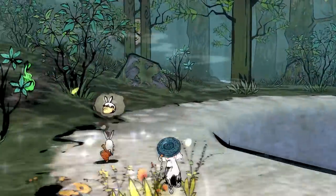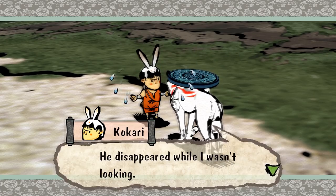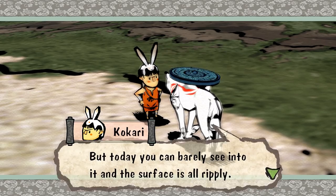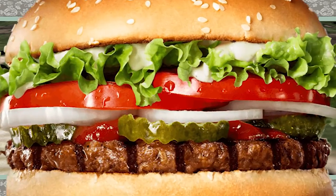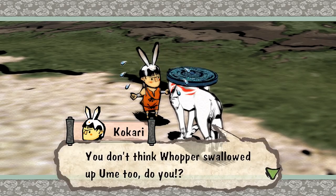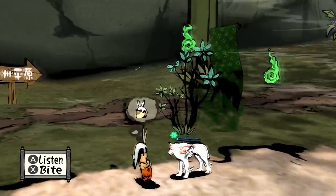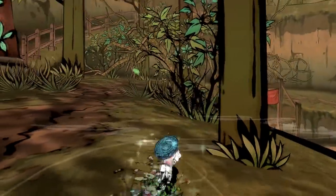Here he is — we have Kokari once again. He says: 'Oh, it's you again. Have you seen my dog Ume? He's always with me when I'm fishing. He disappeared while I wasn't looking. Again.' The water in the deep abyss has always been a bit murky, but today you can barely see into it and the surface is all ripply. His fisherman's intuition tells him the legendary fish has awoken — people call it Whopper. He thinks Whopper might have swallowed Ume. Hitoshio Spring is the spring with the mermaids' fountain in it — we've seen it before.